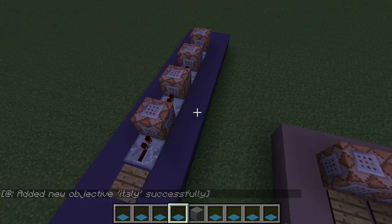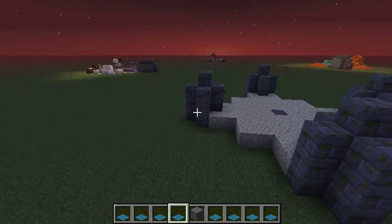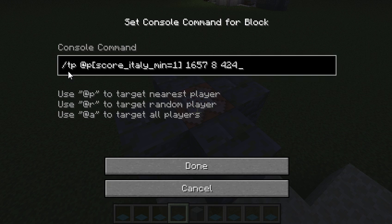This thing on the lovely blue hardened clay just clears the score — that has absolutely nothing to do with anything we're talking about here. How these things actually work is, you see inside, it has a teleport command. 'At P' is a designator — that's the nearest player that meets these criteria. So the criteria within the brackets, it searches for that, and then the coordinates. The score 'Italy' — that's one of the four dummy objectives we put in before — and the minimum equals one means it will only select players that have a score of at least one in Italy.